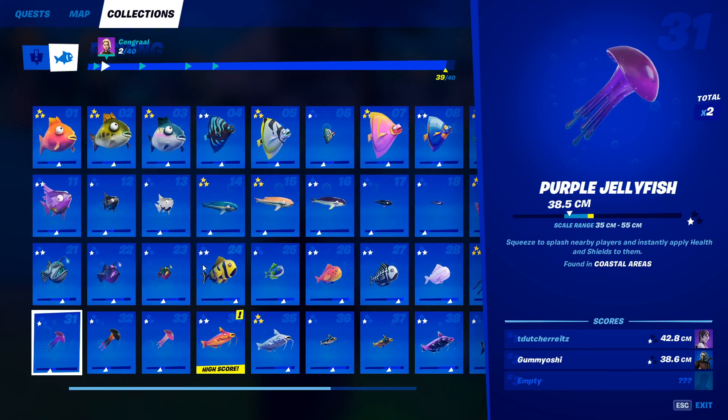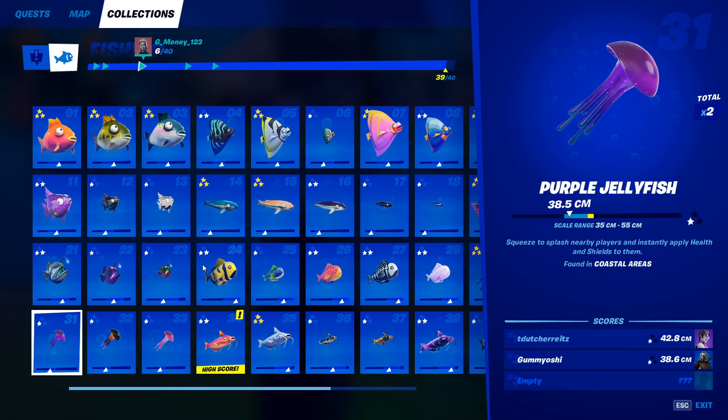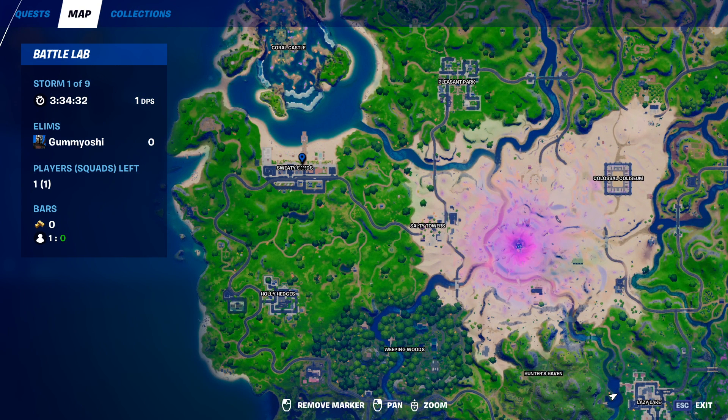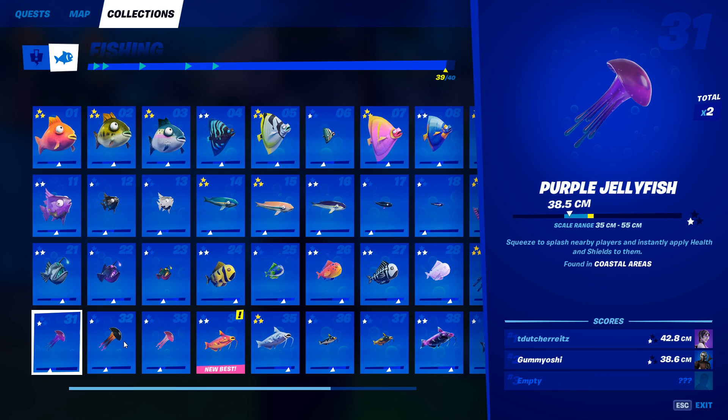Moving on to our final row of fish — we have the purple jellyfish. This guy can only be caught in coastal areas with any type of fishing rod. Come over to Sweaty Sands or these five houses down here, as both have very good fishing spots and are coastal areas. Just fish away for a little bit until you catch your purple jellyfish.